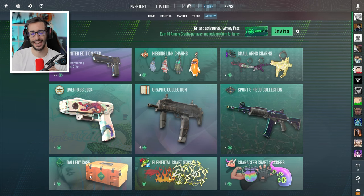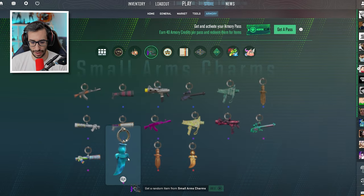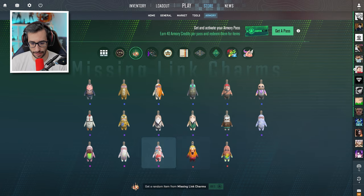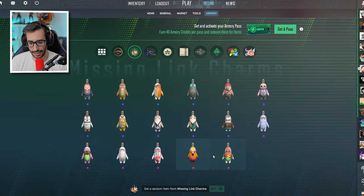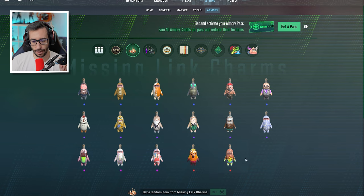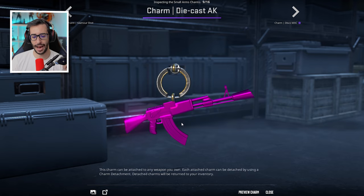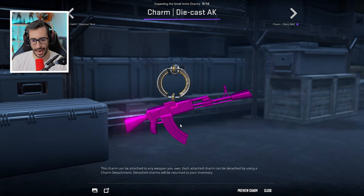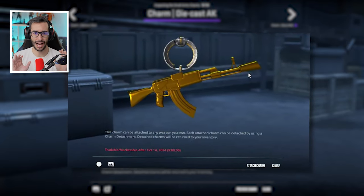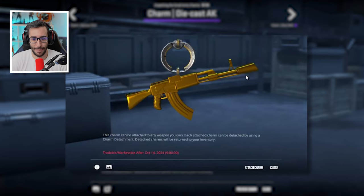Now the interesting part: let's talk about charms. Without a doubt, they're capturing a lot of attention. There are 3 charms from this collection that are quite well-priced, along with the AWP. We also have these ones here — the disco one and these red ones — which are well-priced and achievable given how many rolls you'll do. What is really drawing attention though are the patterns. For example, this golden AK keychain has been selling for quite a lot of money. The highest sale was by a Chinese buyer who paid one thousand dollars — an absolute insanity.